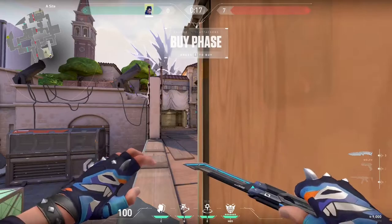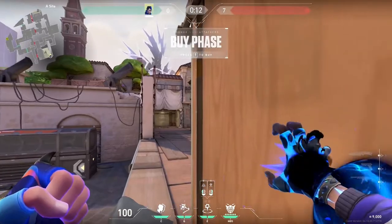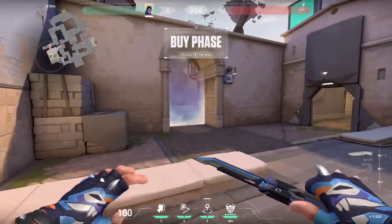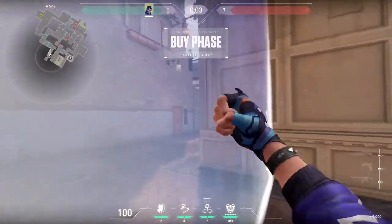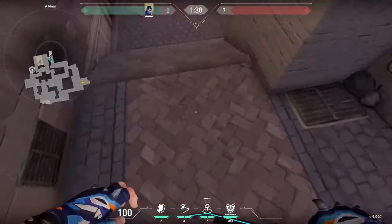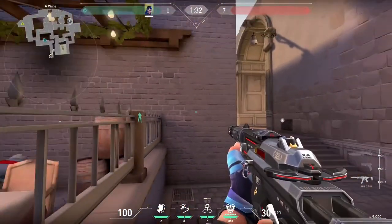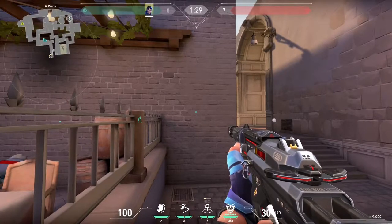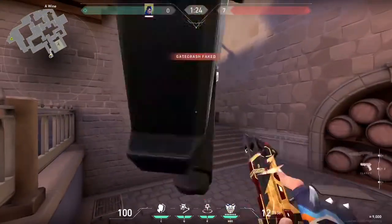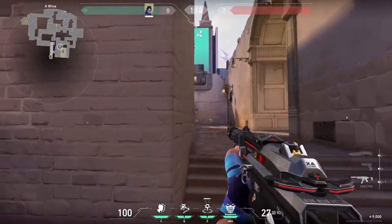One more aggressive execute for A main on defense. We throw our rotation TP in case they go B, then set up a clone at the buy barrier and look straight down until the barrier drops. Once it drops, we start the clone and book it to wine — the clone should cover the noise we make as we run over. Now we can peek main either off of audio or off our teammates, and can also pop flash and swing. It's a very strong eco strategy — it's cheesy, so don't do it every round, but it catches people off guard and you can get some nice multi-kills with this.